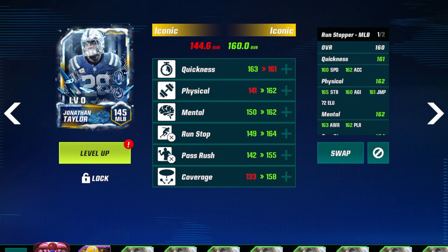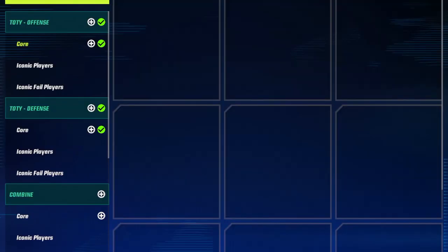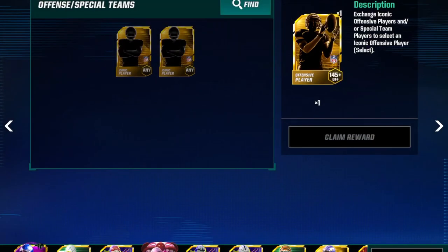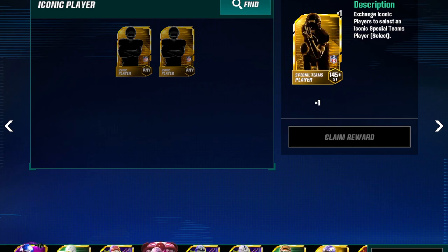It says he's boosted but he's definitely not — not sure why it's doing that. So I have him as extra, and here's what you can do with players like that. First, go to Core Select Exchange. With regular iconics — do not use a foil for these — you can put them in and grab an offensive select pack, a defensive select pack, or a special teams select pack, though not many people will do the special teams one.